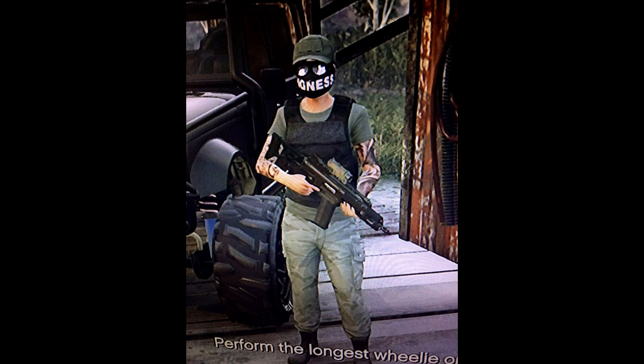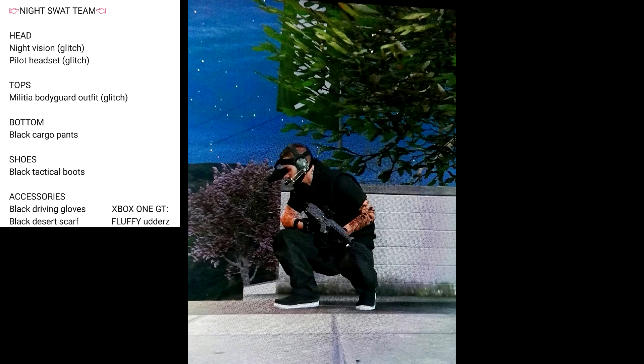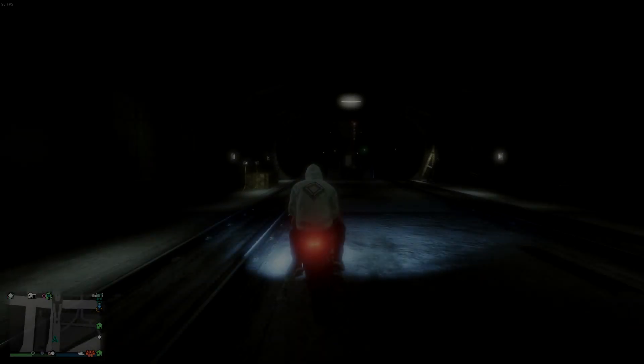The last one from Future Gaming is called the Jungle Warrior — if you're looking to fight battles in the swampy area by Fort Zancudo, that's the outfit for you. Also, I forgot to put this one in the male section, but from Udders we have the Nighttime SWAT Team. If you want to use the glitched night vision goggles with a really cool outfit, this looks pretty cool. It does require the black bodyguard vest, so two glitches, but they're fairly easy.